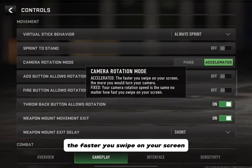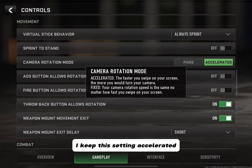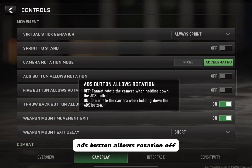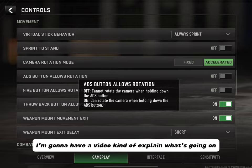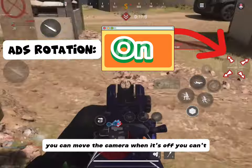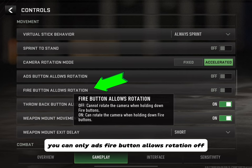Camera Rotation Mode: Accelerated means the faster you swipe on your screen, the more you turn your camera. Fixed means your camera rotation speed is the same no matter how fast you swipe. I keep this at Accelerated because I enjoy turning the camera faster. ADS Button Allows Rotation: Off means you can't rotate the camera when holding down the ADS button; On means you can. When it's on, you can move the camera with your finger on the ADS button; when it's off, you can only ADS.